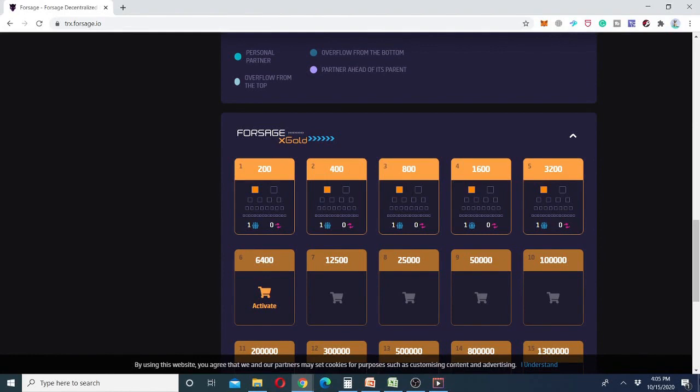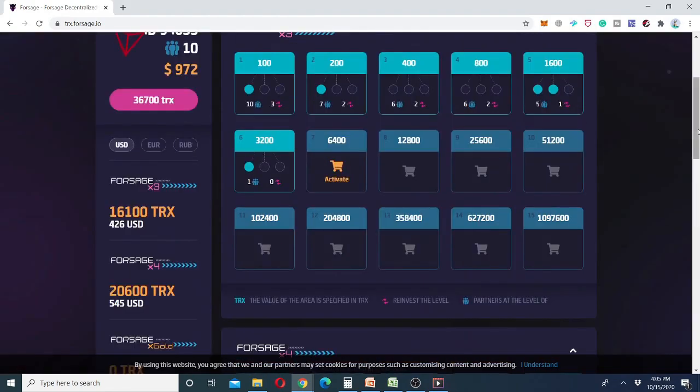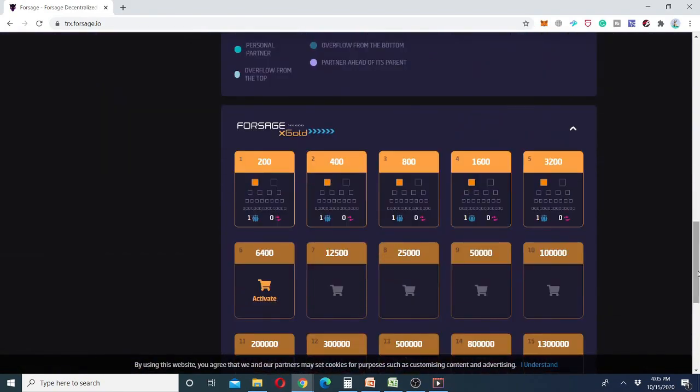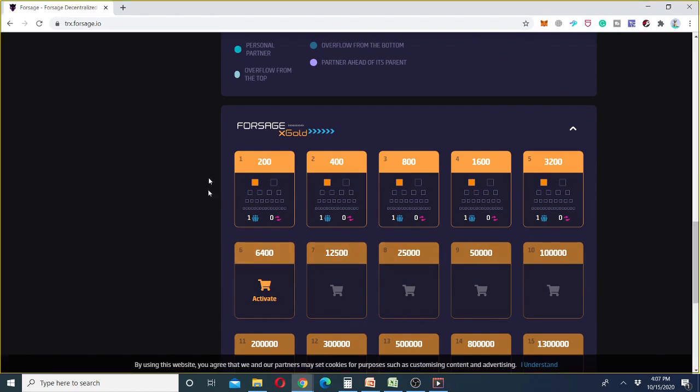Hey guys and gals, welcome to the new episode of Forsage — the 100% decentralized and one of the best active and passive earning opportunities on the internet. Today we are going to see how the Forsage Gold works. Recently the Forsage team has announced Forsage X Gold slots. This is not a new platform — these are new slots, as we previously had the X3 and X4 slots. I'm going to show you how the Forsage X Gold slots work and also a live demonstration of how to buy them.